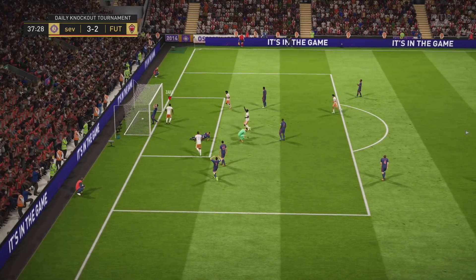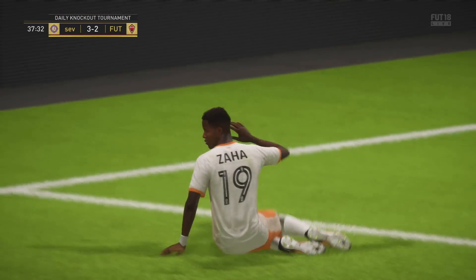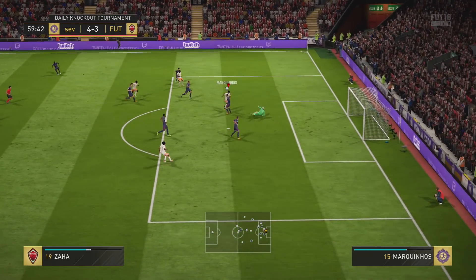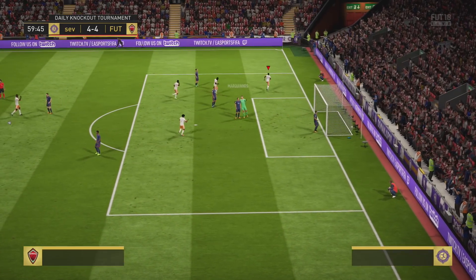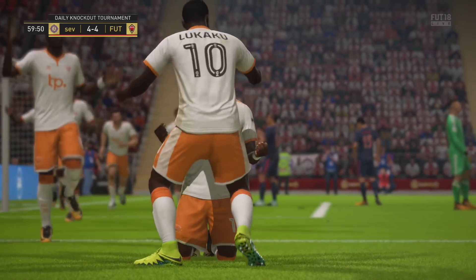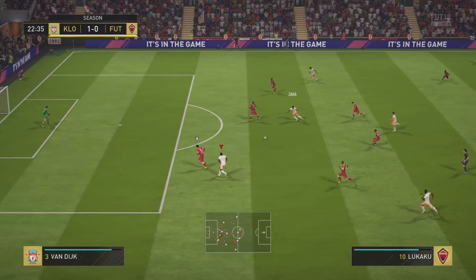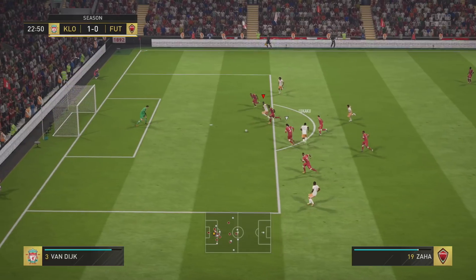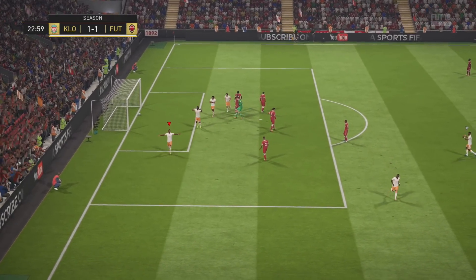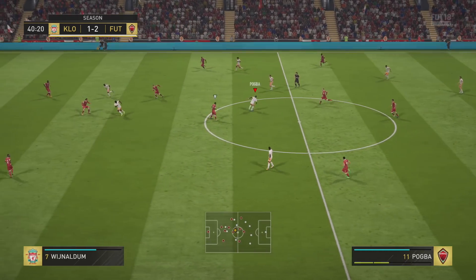Maybe that lets him down slightly, but I really like his 86 attack positioning — that's high enough. It's not the highest, but I believe it should be a bit higher to be fair, because he's always in the right place at the right time. Bit of a lucky goal there from Zahar, but his 86 attack position puts him in the right position to get that lucky goal into the back of the net.